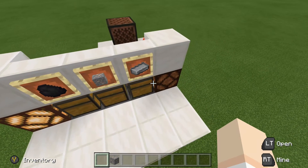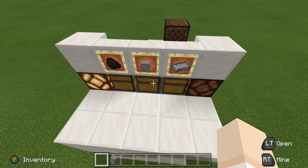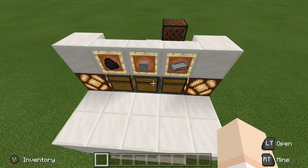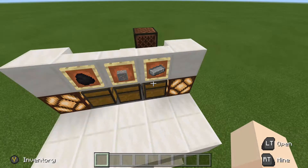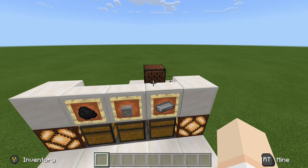On the right side here will be our indicator lamp for the furnace itself. This will let us know if the furnace is on or off. To demonstrate this, we're going to place our iron ore inside. Our lamp has turned on, and then once the furnace shuts off, our lamp will turn off. We will also get a ding from the note block here, letting us know it's done.